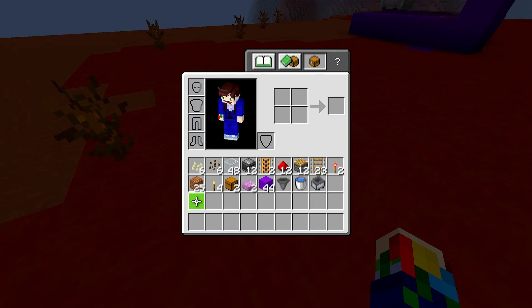The items you'll need are: six pumpkin seeds, six melon seeds, 48 glass, 12 observers, two powered rails, 12 redstone, 12 pistons, 23 rails, two redstone torches, 25 dirt, four torches, two chests, two slabs of any kind, 44 building blocks of any kind, one hopper, one water bucket, and one minecart with hopper.